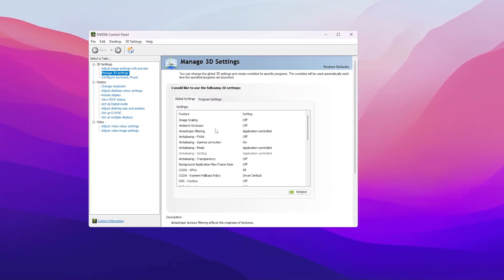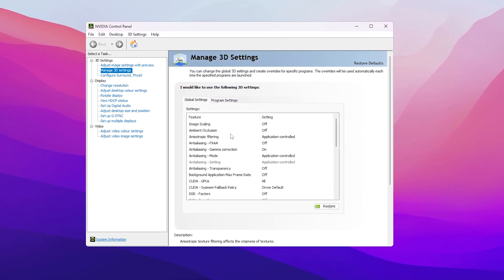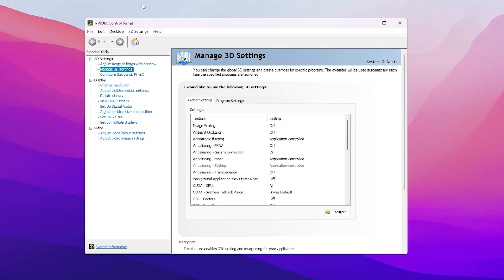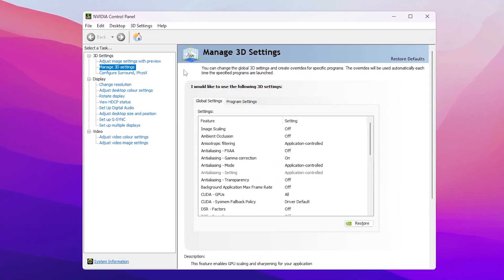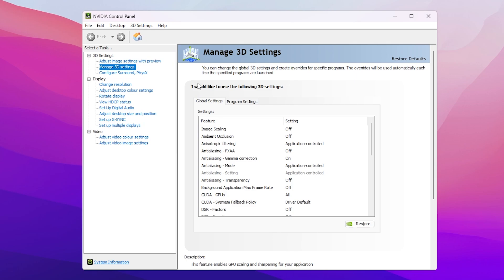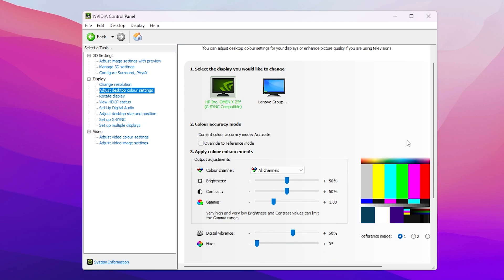On the next step, we're going to do the best color settings for your monitor from the NVIDIA Control Panel. If you're using AMD, you can follow the same approach. Open up the NVIDIA Control Panel by right-clicking on your desktop or searching in the Windows search bar. Then go to 'Adjust Desktop Color Settings.'